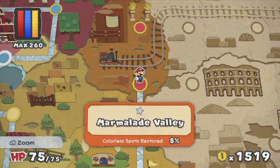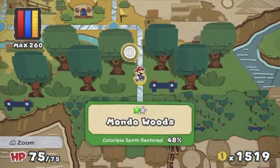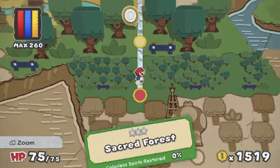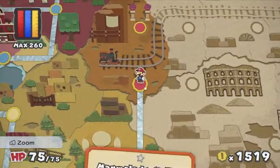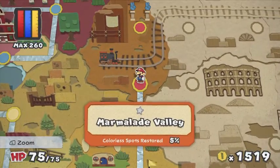Hey everybody, welcome back to Paper Mario Color Splash. So there's a couple things we did. We unlocked Sacred Forest, which has three stars, so that's a big, big level. I also booted up the game and saw that I had a truckload of coins, so I went back and bought some cards.